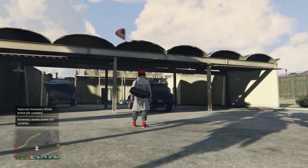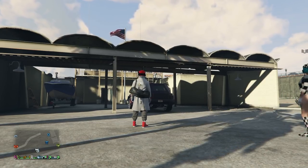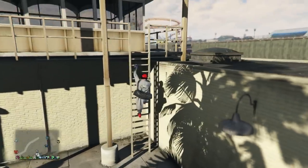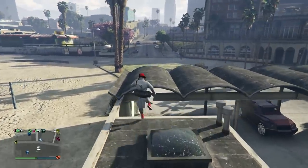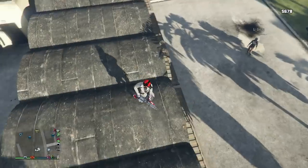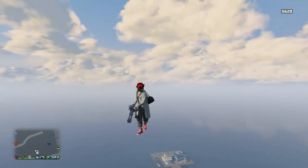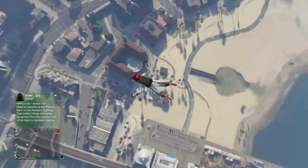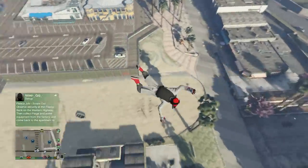Now I'm going to show you the minigun method — probably my favorite way to do this. Have your friend or yourself get a car, something like a big SUV or armored vehicle. I use the Night Shark; you can use the tank or anything big. Position it right where the garage would close down. Then go up on the roof, get out your minigun, and simply shoot at the garage door from that spot. If you've done it correctly it should launch you just like that. That is probably the most consistent and easiest method for this glitch and gets results very quickly.